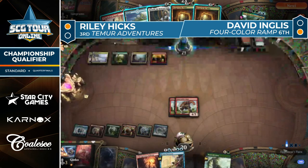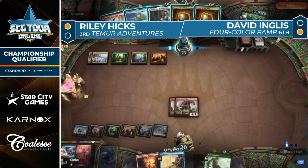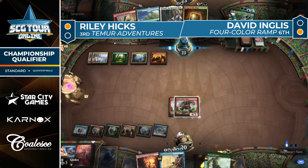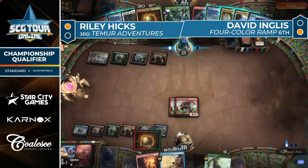Stomp is starting to lose its luster — I want to get as much pressure on the table as I can and make this Brazen Borrower bounce do something. Riley Hicks is into it — there are the two Bonecrusher Giants. See what David Ingles can do to answer. Kenrith and two Escape to the Wilds in hand, a Spike Field Hazard that's probably a tap red land, and an Island.